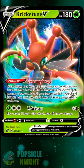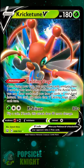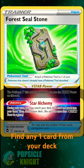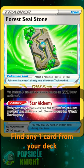But that's not all. Since Krikitun is a V Pokemon, you can also add the Forest Seal Stone Tool card to your deck, which allows Krikitun V to use the V-Star Power ability, Star Alchemy, which pretty much lets you find any card from your deck.